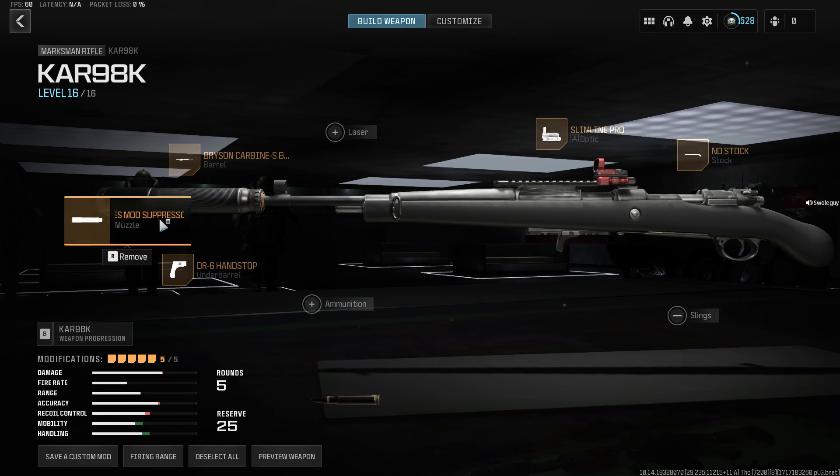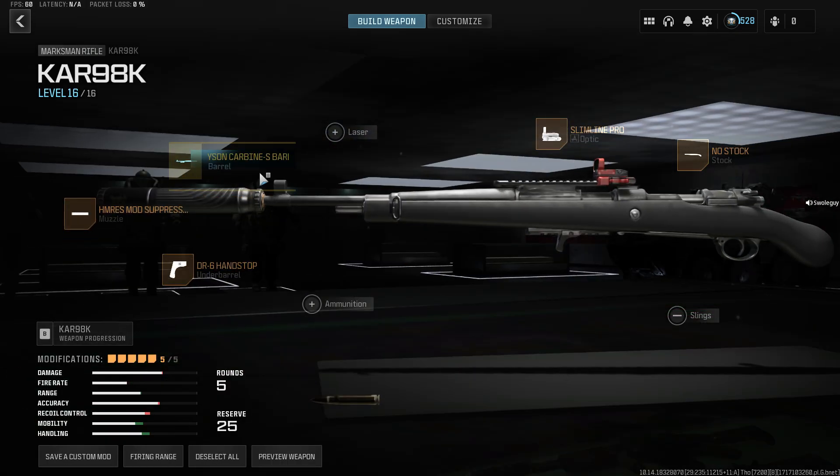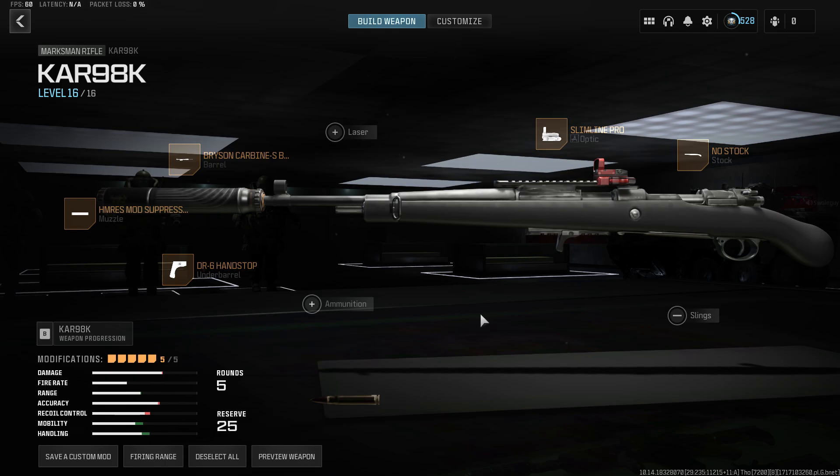Here's the version of the Kar98k I'm running for aggressive play and stealth. I have the HRMS suppressor — it only hurts recoil control but improves bullet velocity and keeps you off the radar. The Bryson Carbine S barrel improves handling at the cost of some range and recoil, but recoil and range don't really matter since the one-shot kill potential isn't affected. The DR6 hand stop and no stock improve handling significantly across the board. I have an optic for clarity at longer ranges rather than a visible laser, to keep it stealthy.